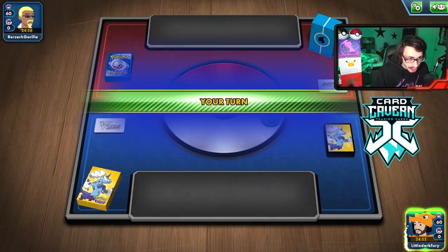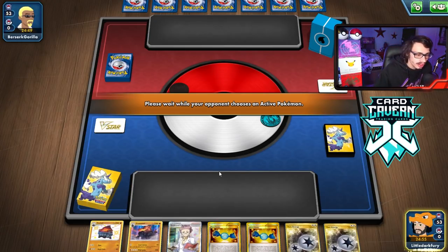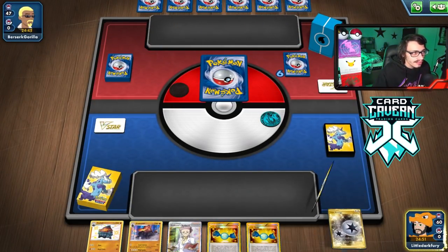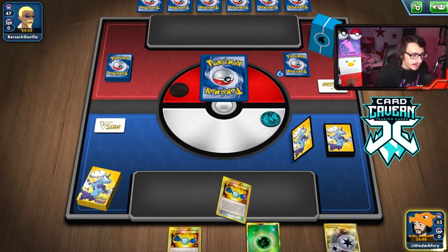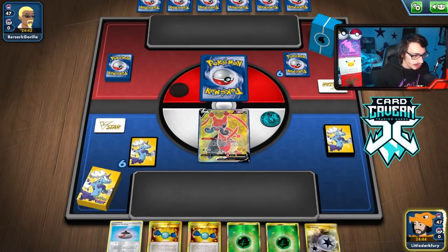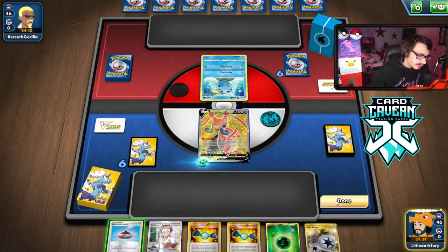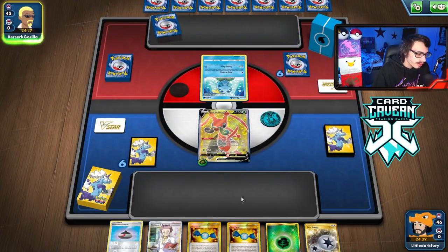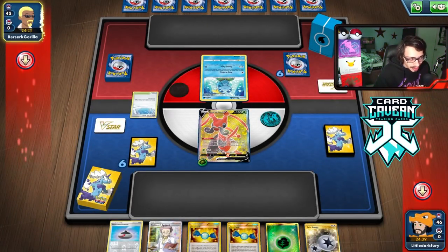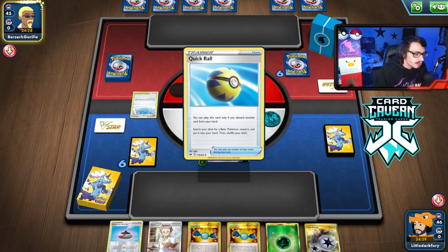We won the coin flip again. We get a mulligan to start — I kind of liked that hand but without a Roly-Coly we couldn't go for a turn two Coal Cannon. Crickatune's not a bad Pokémon to open with, but not when our hand is this unplayable. Our opponent plays Path, so they might be on Ice Rider — oh wait, it's Jolteon. Jolteon is also beatable because they're weak to fighting, but our start is not very kind to us right now.